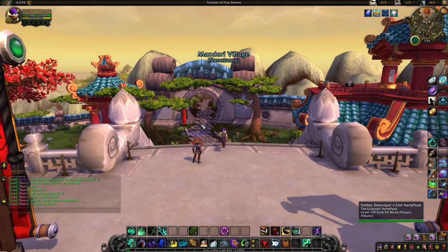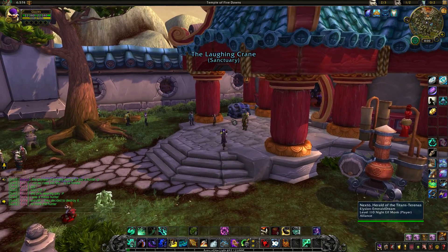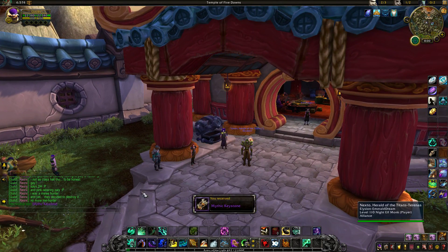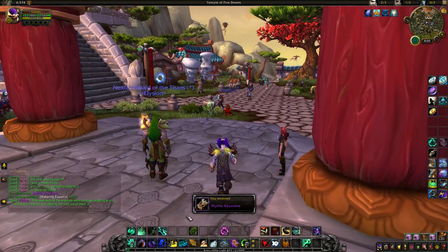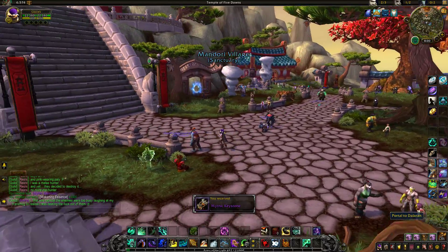All you need to do is head to your class order hall — in this case I'm on my Monk. Every single level 110 character gets a free 1000 Awakening Essence and a Mythic Keystone. I don't really care about the Keystone because I don't really do Mythic Dungeons.